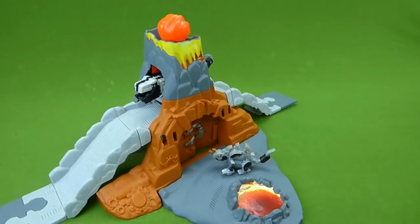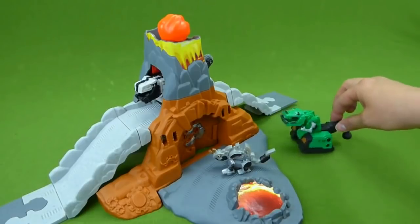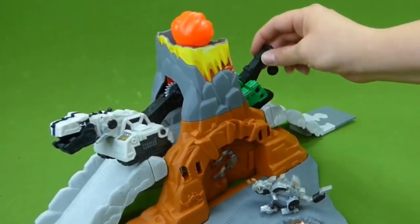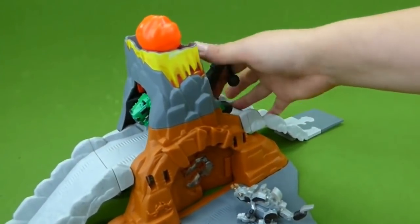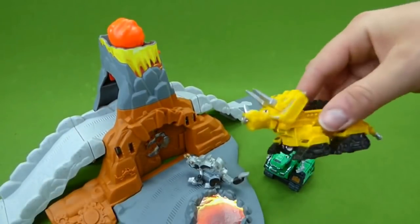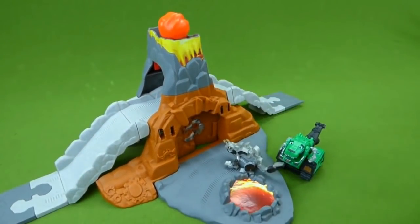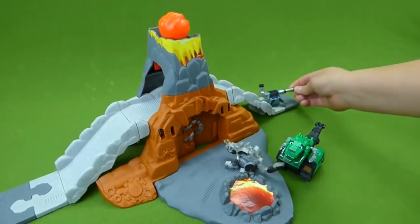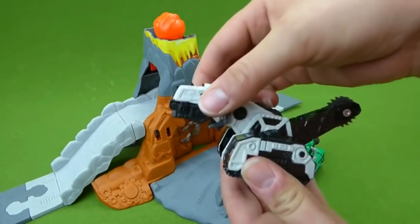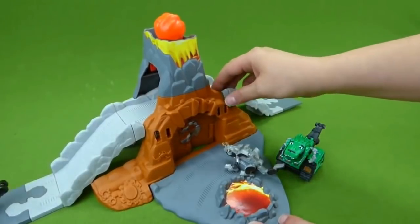And who else do we have? It's Green Tie. He's trying to blend in so he can sneak up on Destrux. He did it! He pushed Destrux out. No more lava throwing for you. And we've got Dozer — does he fit through here? He does. Very nice, Dozer. Here's a little Otto. He's going down. And here is our die-cast Destrux. Does he fit? He fits very well.